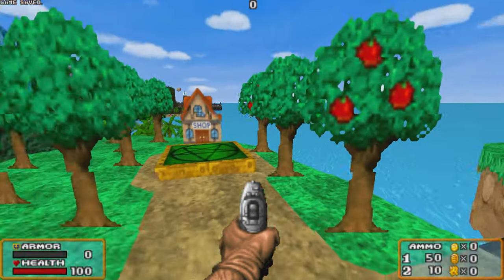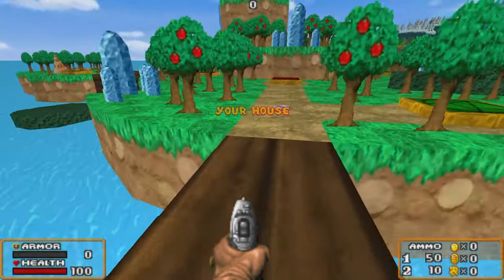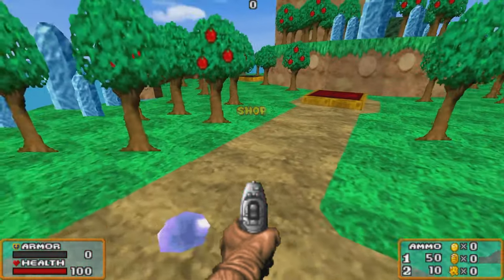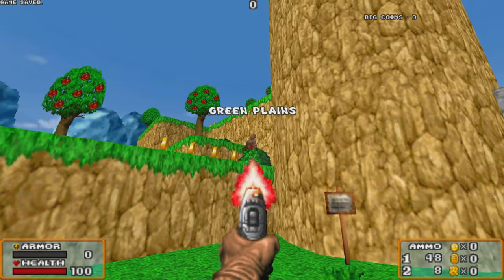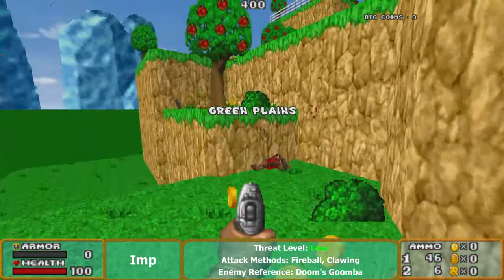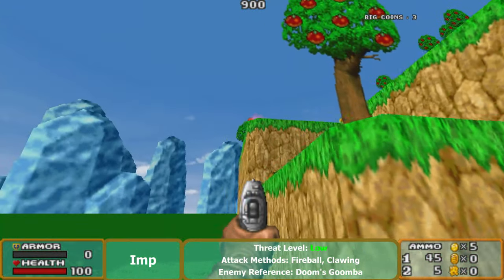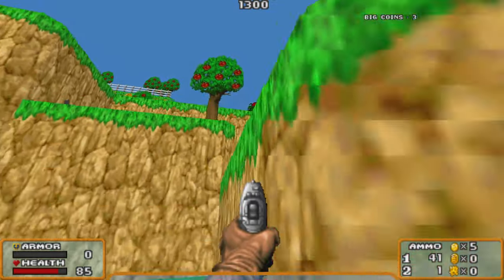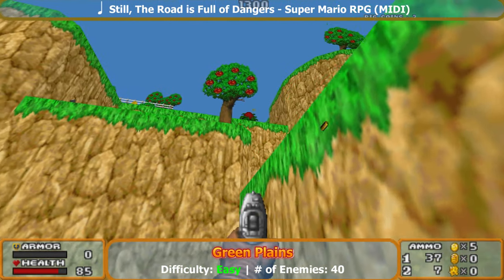The overworld is much what you'd expect from a Super Mario World-esque setup, and it does have a shop so you'll know what to do with those coins. Let's talk about Green — wait, this is 'Cliffs'? What the heck, Bat Andy, this is Cliffs, not Planes. So yeah, we've got Green Plains as our first level, getting introduced to imps trying to kill me and also Doom Scoomba.